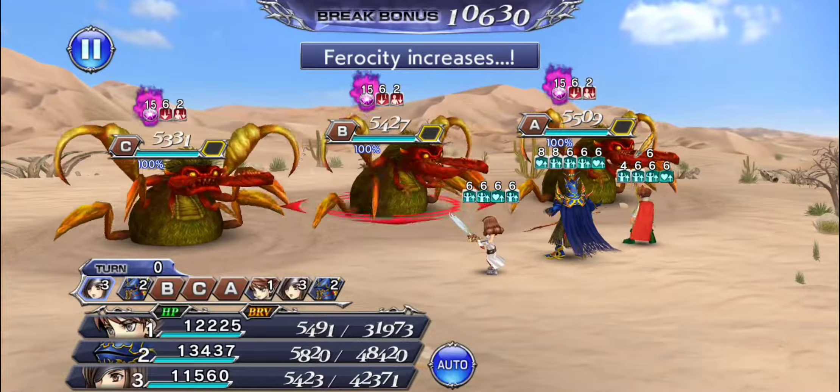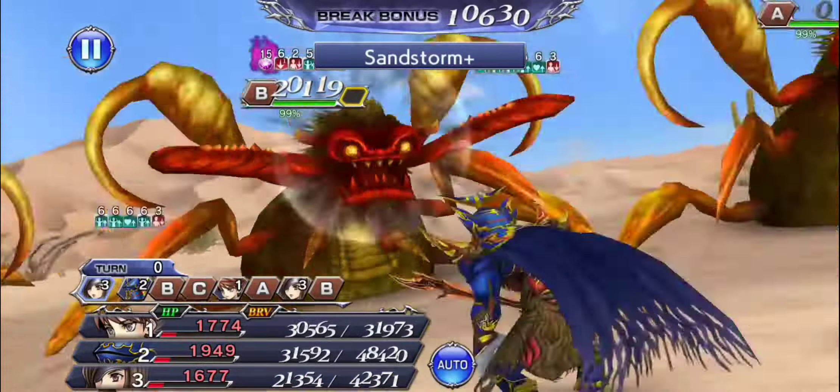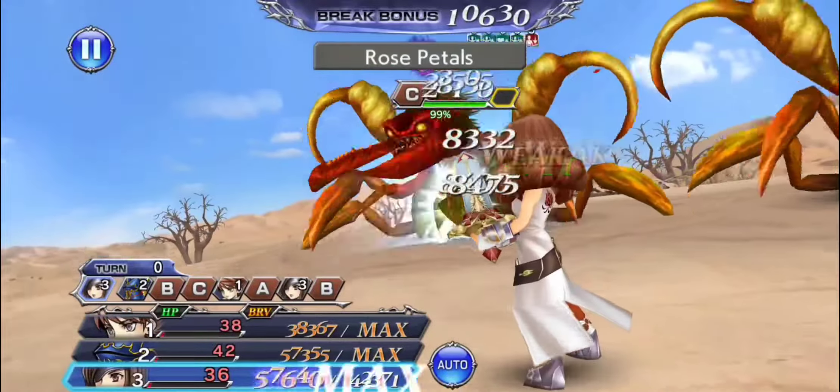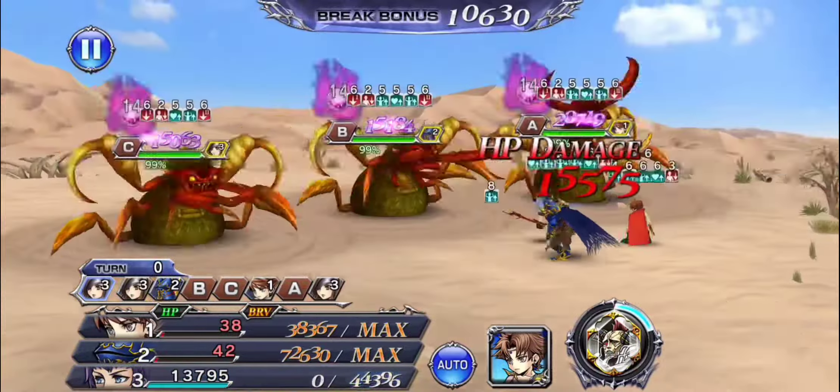Hello, Blartanian here with Wither Feelings, the Garnet Intersecting Will Lufenia Plus. We're bringing a team of Bartz, Exdeath, and Beatrix because I really wanted to take Exdeath into this stage, to the surprise of no one.